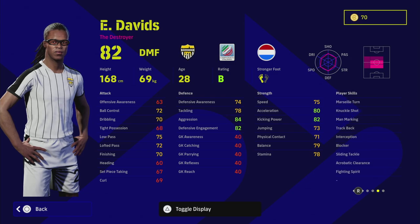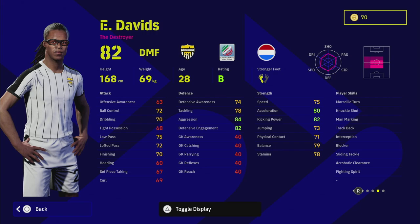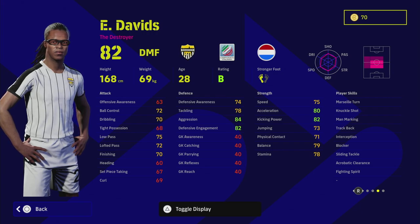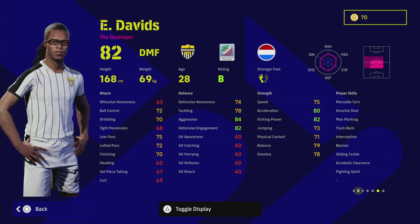He has a Destroyer play style, really fast acceleration stats, good aggression, and he's just a brilliant all-rounder. This version is more defensive than the other version of him. He has a B/B rating, Unwavering Form, Blocker, Interception, Trackback, Man Marking, Slide Tackle, Acrobatic Clearance, and the all-important Fighting Spirit — which a lot of people are sleeping on. Playing him as a DMF definitely puts him into a different category altogether.